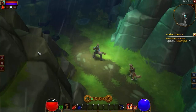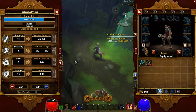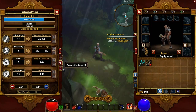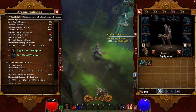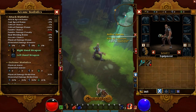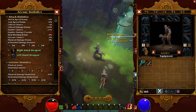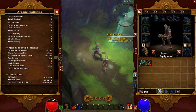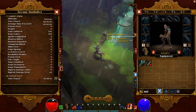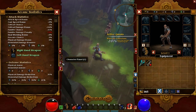Now seems like a good time to show you the interface. If you press space bar you bring up your double menu system. On the left hand side you have your pet panel, character panel, and arcane statistics. Your statistics panel shows attack bonuses, elemental shield bonuses, and in-game stats like monsters killed, monsters exploded, and play time. That window you probably won't be looking at too often.